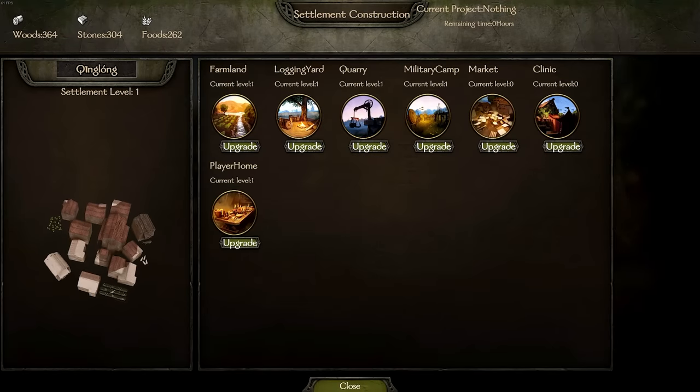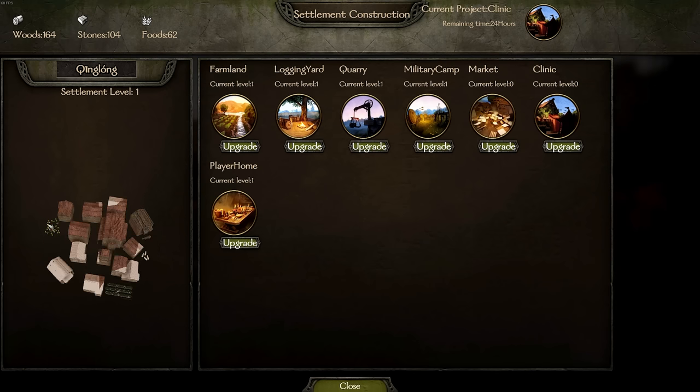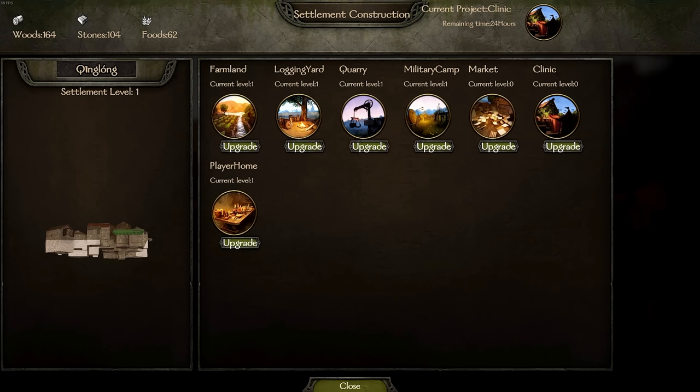In the settlement construction menu, you can see what needs upgrading and the required resources displayed at the top. Each upgrade costs specific resources — for example, building a clinic confirms and starts construction consuming those resources. You also gather resources from winning battles: fight looters, unlock more resources, and the bigger the battle, the more resources you earn — a really cool system.